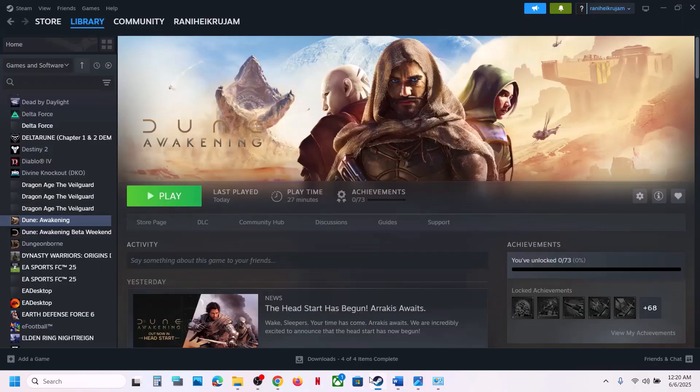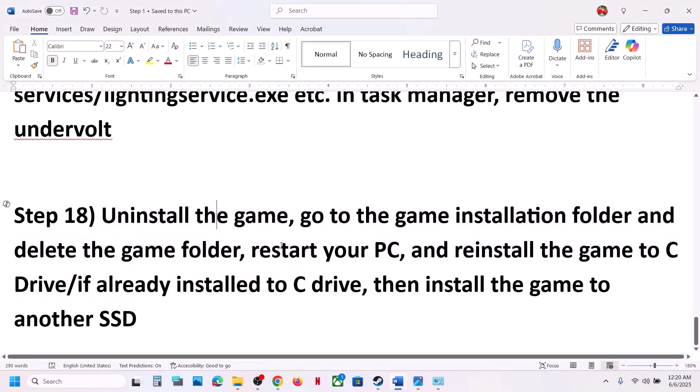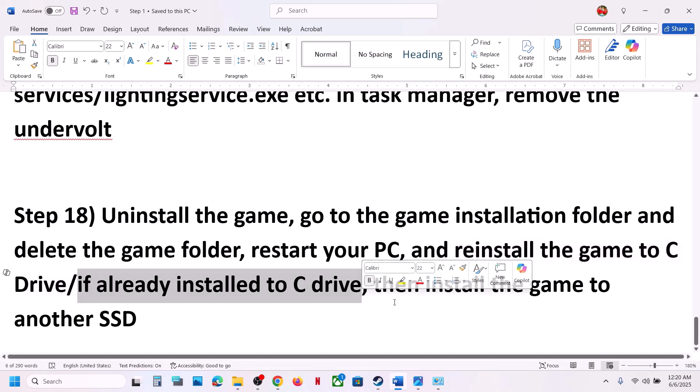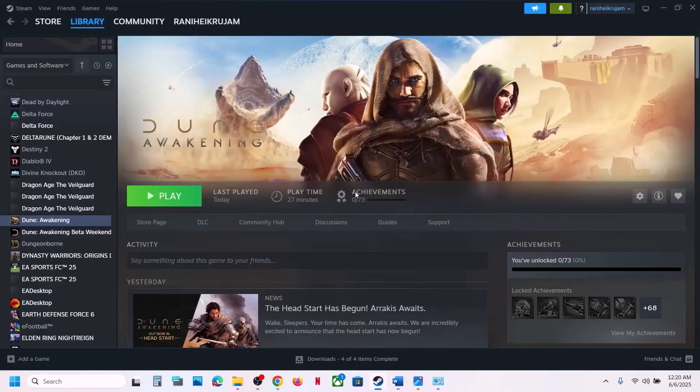The last step is to uninstall and reinstall the game to a different drive. Right-click the game in Steam, select Manage, then Uninstall. After uninstalling, go to the game installation folder, delete the game folder, restart your computer, then reinstall the game to the C drive. If the game is already on C drive, try installing it to another SSD. One of the steps shown in this video should help you run the game successfully on Windows.